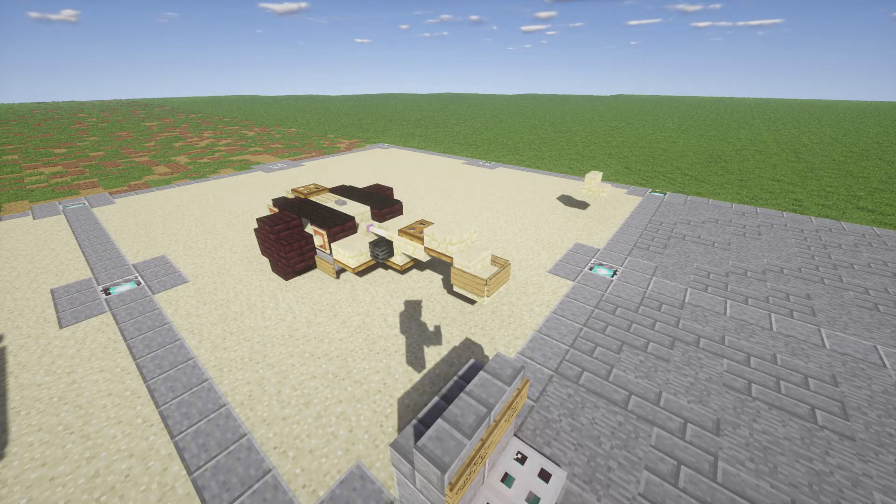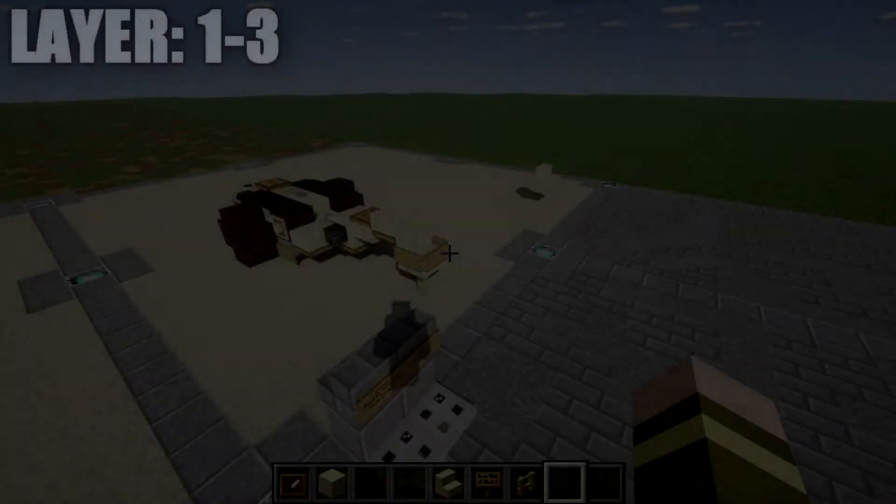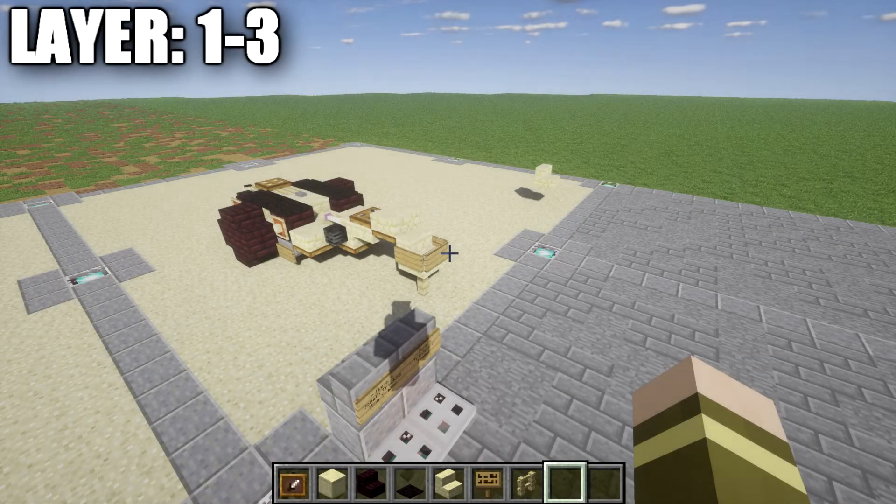We're going to do layers one through three all together in one go, starting with building the tongue of the trailer which connects up to whatever vehicle is towing this. You can have this easily attached to a half-track, a Ketenkrad, a cobalt wagon, Opel Blitz — pretty much whatever you want. I think it looks better because it's a five-block design rather than a three-block design like the infantry cart, so it works a little better with those vehicles.